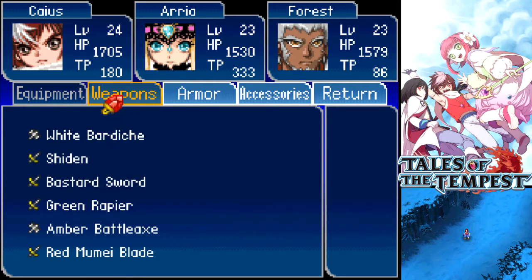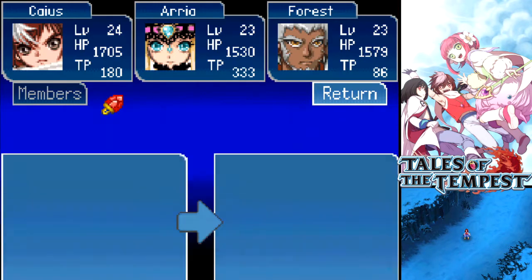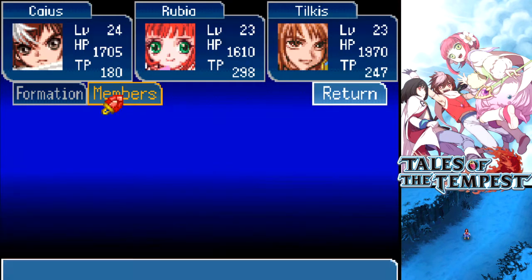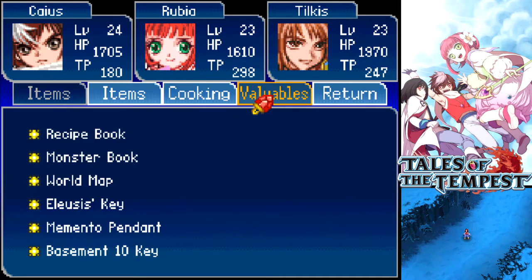Instead of Forest, I'm gonna go ahead and take the other dude then — Tilkis. Formation: members TFT, KS, Rubia, Tilkis. There you go. At least Tilkis has a Flamberg, which is gonna be a nice thing in this area.